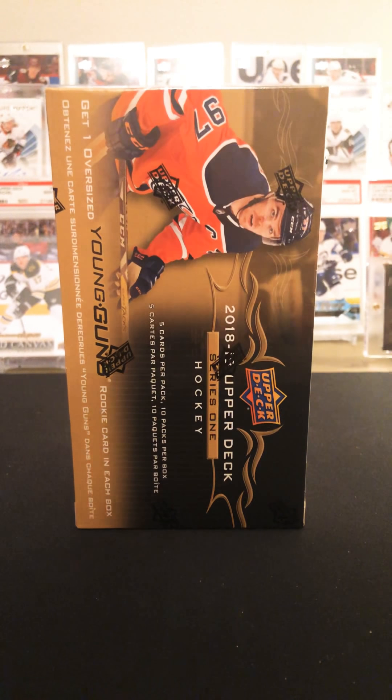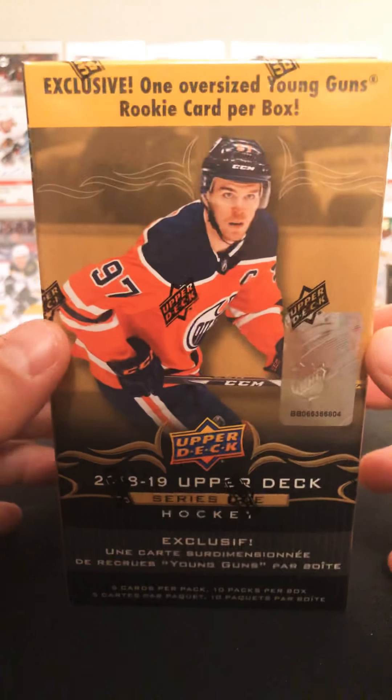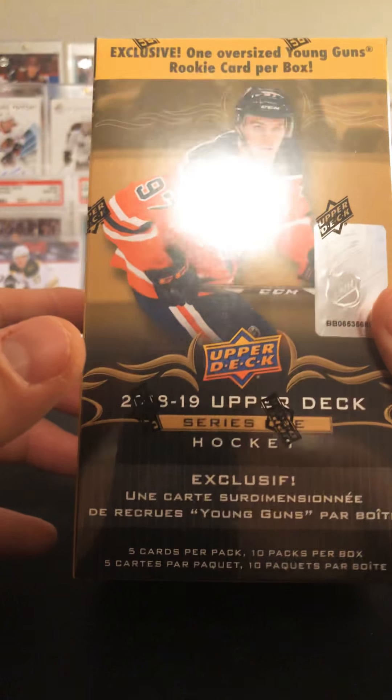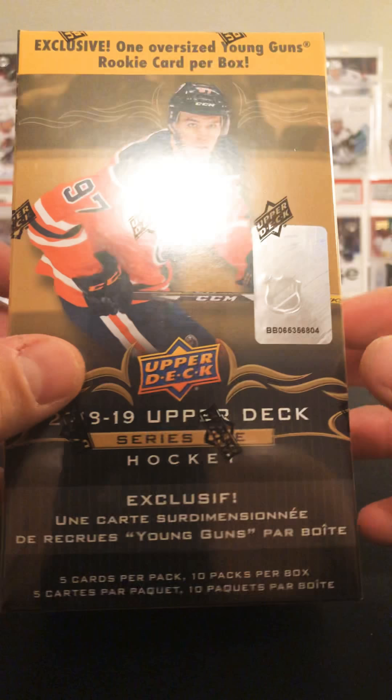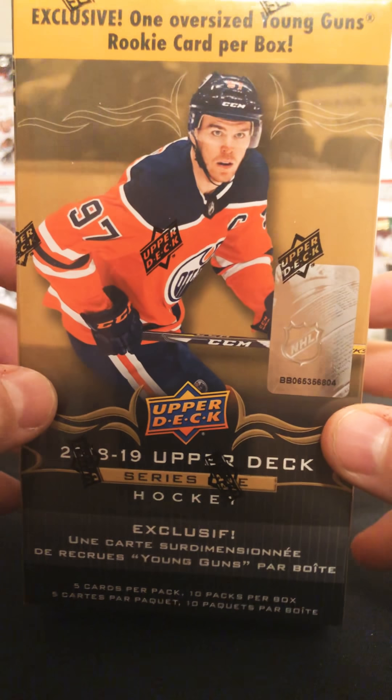Hey, what's up guys, this is Juice back with another 2018-19 Upper Deck Series 1 retail blaster. You get 10 packs with five cards in each pack, and an oversized Young Gun, so let's get into it.